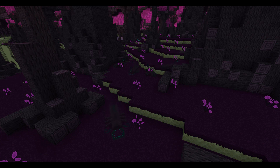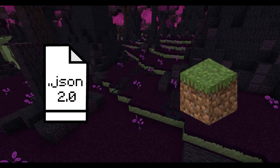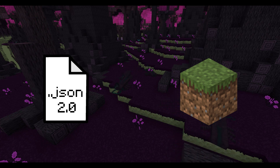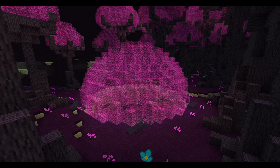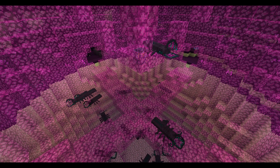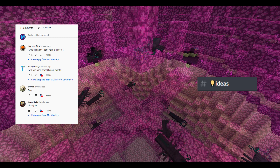The End Scarabs are currently hovering around the ground without a walking animation because every animation attempt was rejected by the game engine — I'm still working on it. I've added a brand new structure to the Magia Forest called the Scarab Hive, a sphere made of Magia Leaves with a mob spawner at the center that fills up with End Scarabs quickly. As of now, this mob doesn't drop anything when killed, so share your loot ideas in the comments or on my Discord.